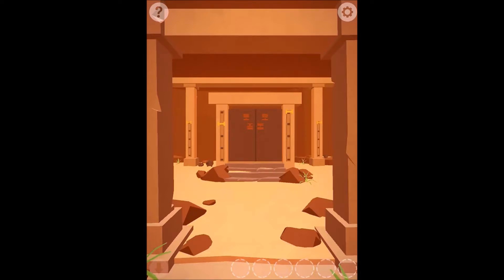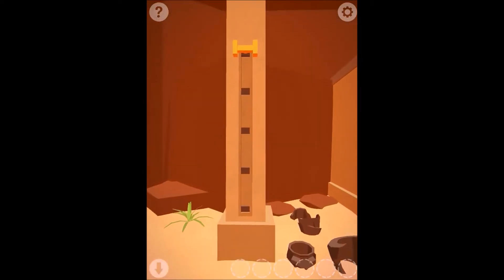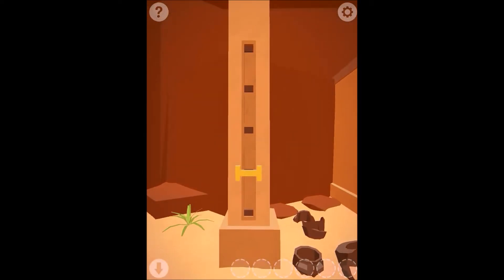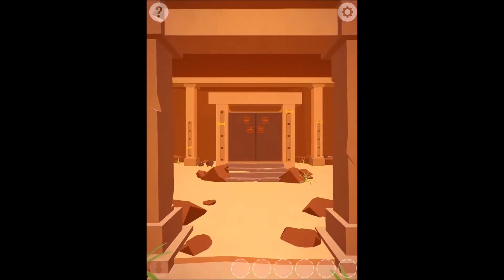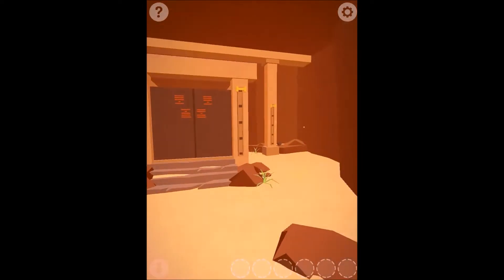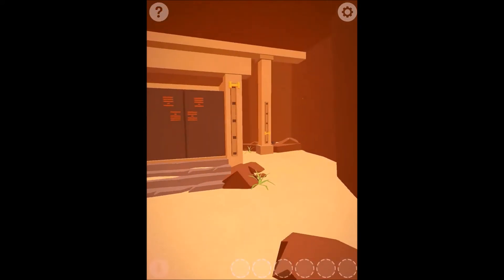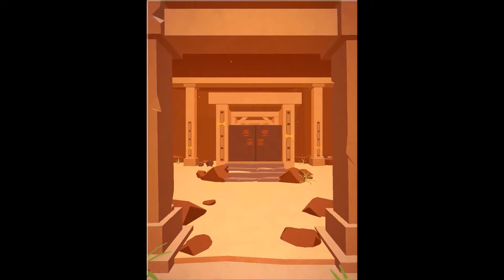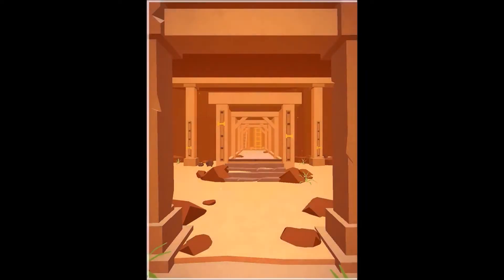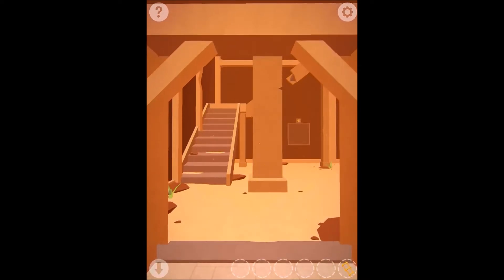We can also click a couple things in the environment. Archaeologists will not be happy with us. Deducing the puzzle, the levers have something to do with the markings on the wall. If I take the one we were just at and move it all the way down to here, that door opens up just a little bit more. Do the same thing over here — this one, and then this one goes there.